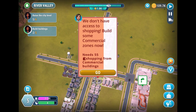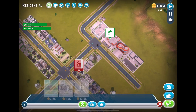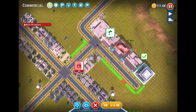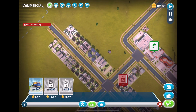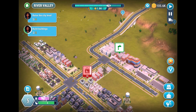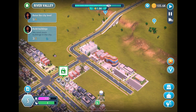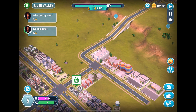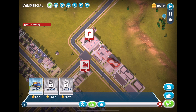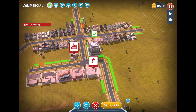They want even more places to shop — 285 shopping capacity needed. A resident says: 'Thanks for turning the water back on, Mayor — you got it, buddy.' We're running low on power too. They want more commercial buildings. Let's go ahead and help them out. I want to preserve this little corner for something else, so we'll place the commercial building somewhere that works.